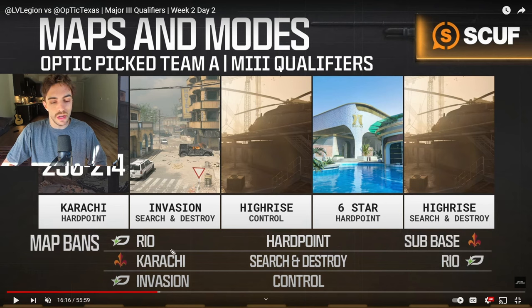Moving on to Search and Destroy, it flips to the other side. Since Vegas is Team B, they get the first Search and Destroy veto — they veto Karachi, obviously a strong map for us. We vetoed Rio Search in this series. Then it goes to their pick for map two; they picked Invasion, so we get the side pick for round one in that Search and Destroy. For map five, we get to pick the decider — High Rise — and Six Star is left completely out of the series, just like Vista Hardpoint was. Finally, moving on to Control: we are Team A, so we get the first Control veto. We veto Invasion, leaving only Karachi and High Rise. Because there are only three Control maps, it's basically just a pick at that point — Vegas picks High Rise over Karachi, and because they pick High Rise, we get the side pick for round one on that Control, so we pick Defense.